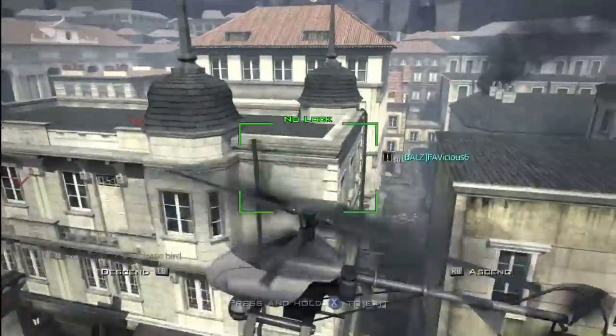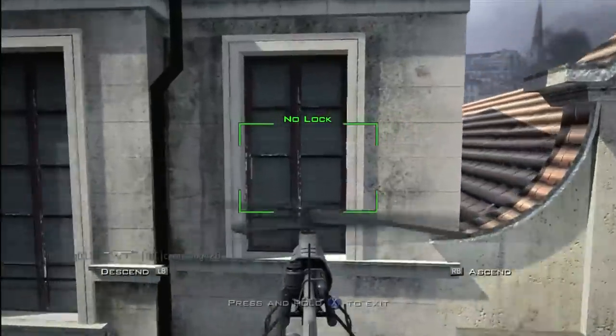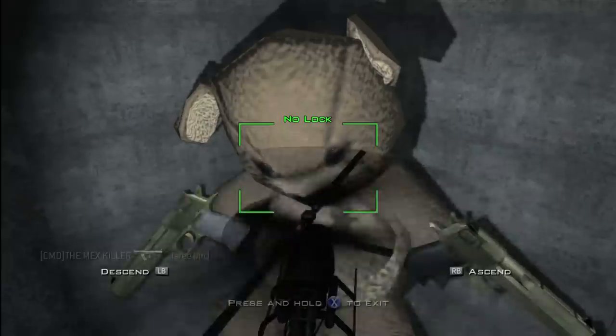Once you have that, just fly around here by the people being hung. Look for this house all the way to the left, and right there you see this third window up. Go right through it with your recon drone by using LB and RB to ascend and descend.